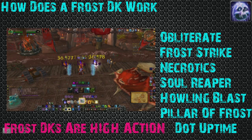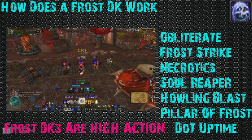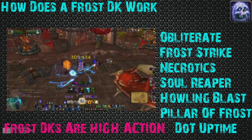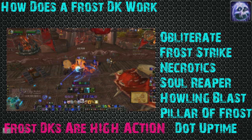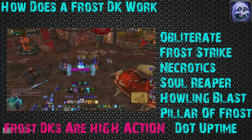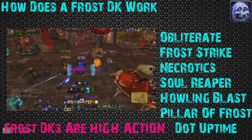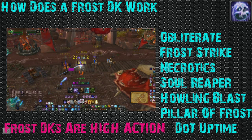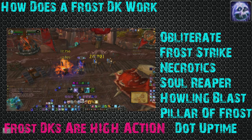Let's get a little frosty here. How does a Frost DK work? I'm not going to get into the specific mechanics of the rotation just yet — we'll get to that later in the video — but for right now I'll tell you how they generally work. You have a few main abilities: Obliterate, Frost Strike, and Howling Blast. Those are your three main abilities.